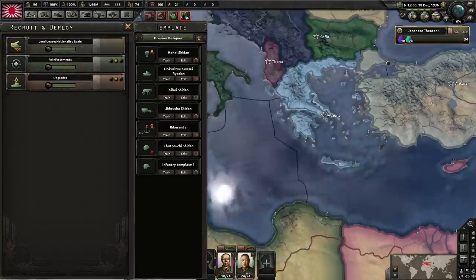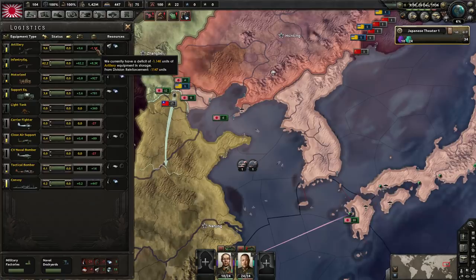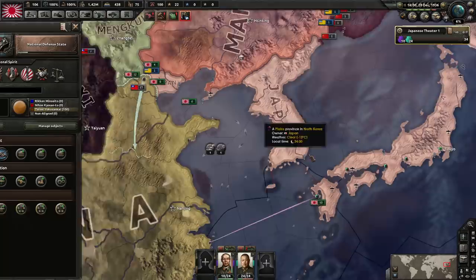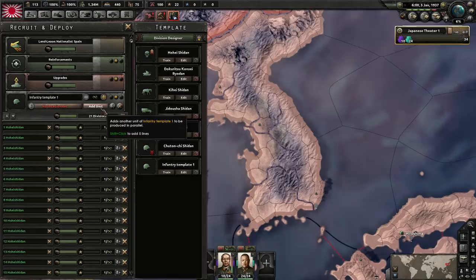Divisions have been converted. Let's check if there are supply issues — artillery is the big issue, though we've got lots of guns. The war is going to kick off in about six months — late 1937. I'm going to wait for these divisions to build a little bit of strength before exercising them. We're training another 24-stack of infantry. We can expand the template to maybe 20-width — the width is doable as it is.